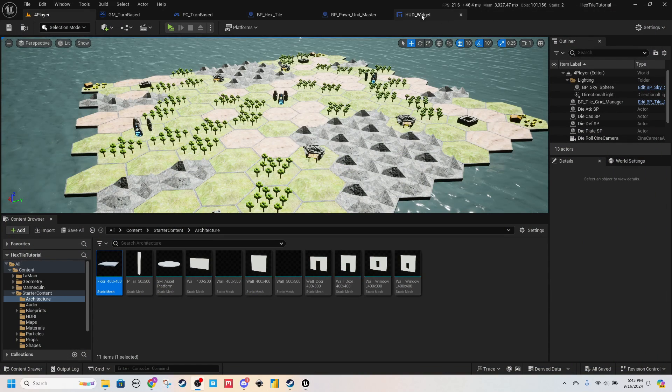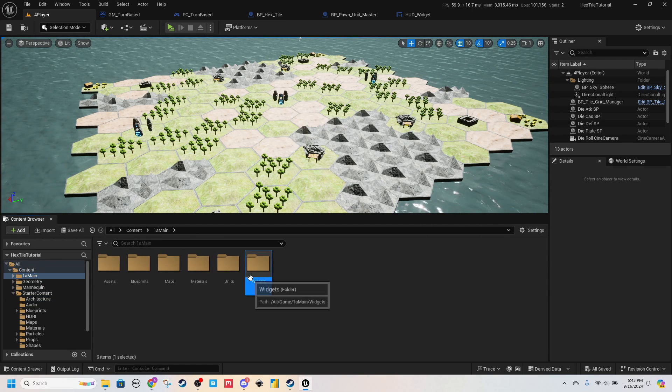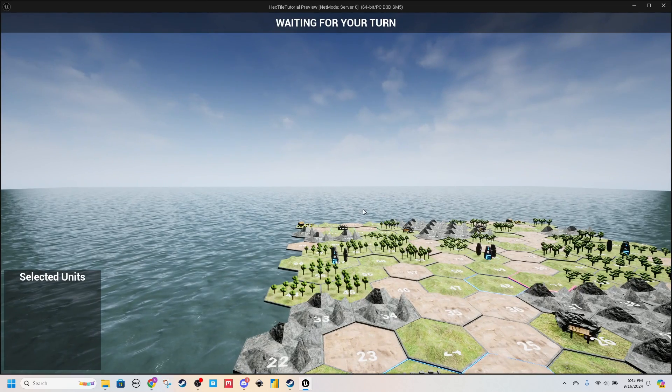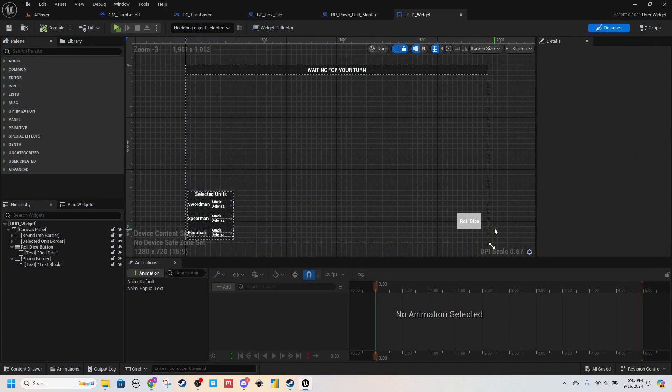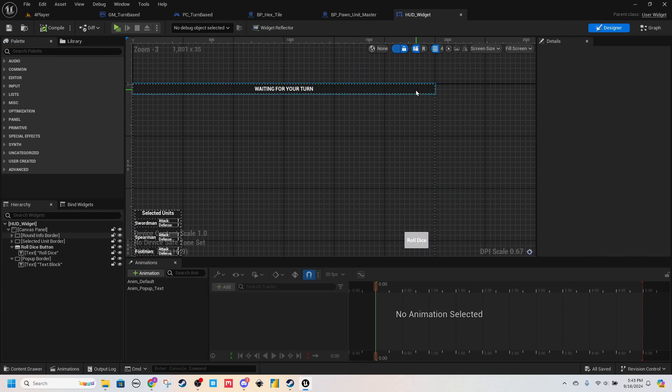I think where I want to start is actually in our HUD widget. I've got mine up already. In our A Main, widgets should have HUD widget. This is what we've got right now — Selected Units, Populate here, Scroll Dice button. I think the top right is going to be a good place to have this.